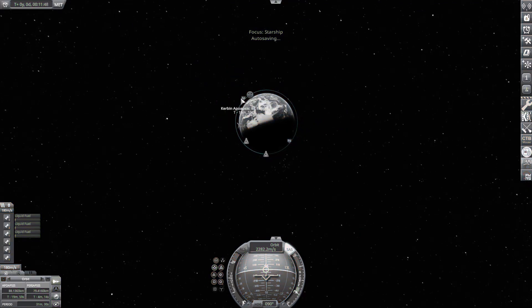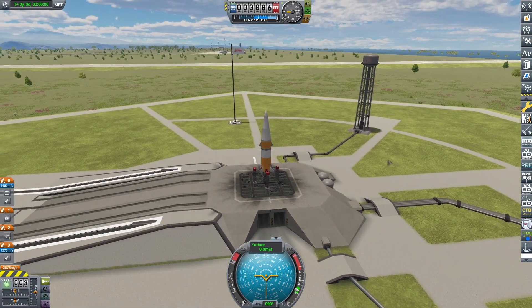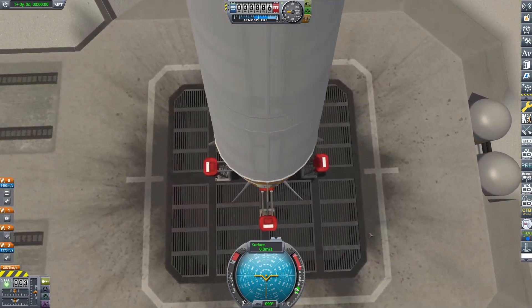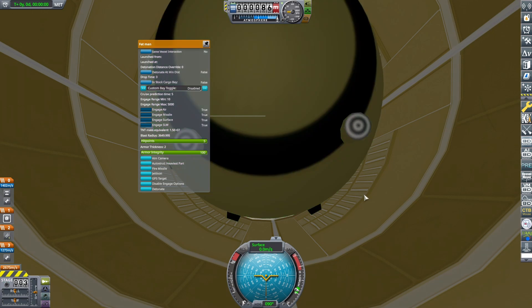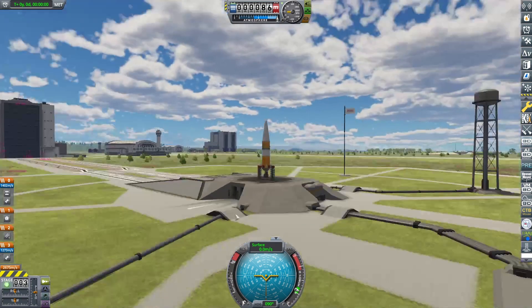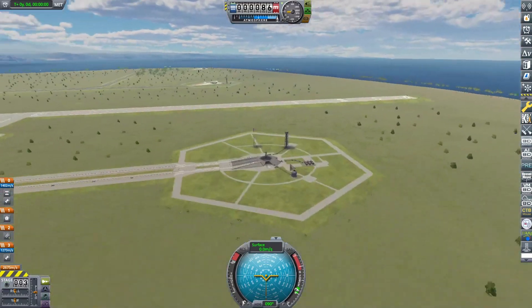Look at that! Now I could end the video right here, but here we are on the launch pad of the Kerbal Space Center. In front of us we have a pretty simple and basic looking rocket. But if we were to have a peek under the fairing — look under the hood here — we see a bit of a no-no device going on up in here. Yes, this is the Fat Man nuclear bomb that was dropped on the city of Nagasaki in Japan.